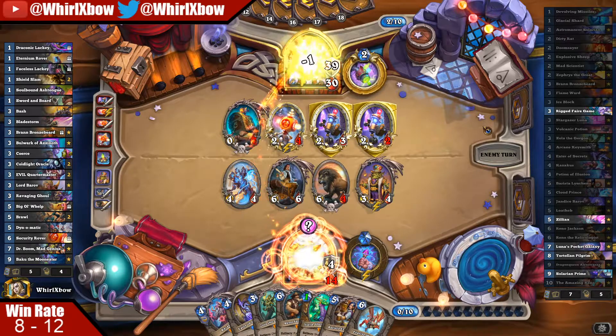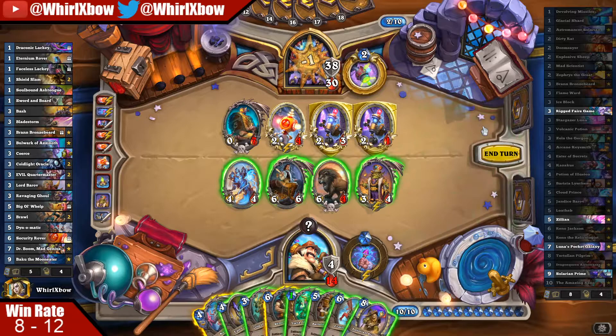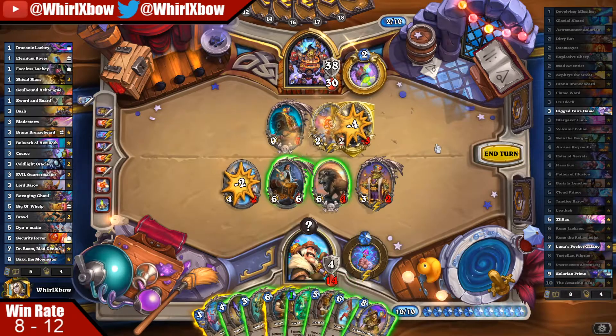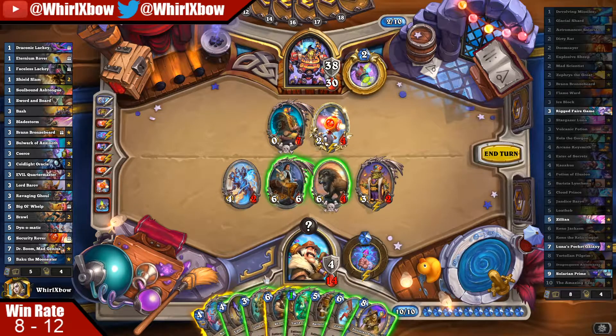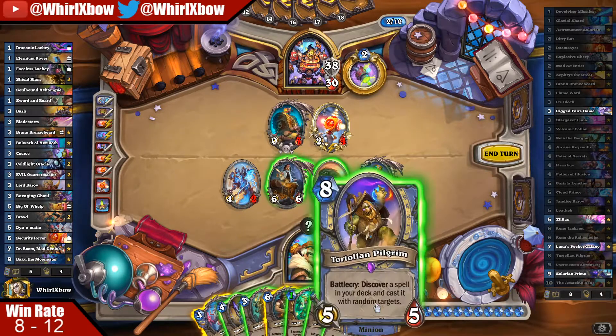I swear Reno is trying to grief me — he's trying to grief me. Again this card is now useless which is always fun. So if I played Barista right now it gives me two cards. I actually kind of want to save it — I can't even save it for Reno.